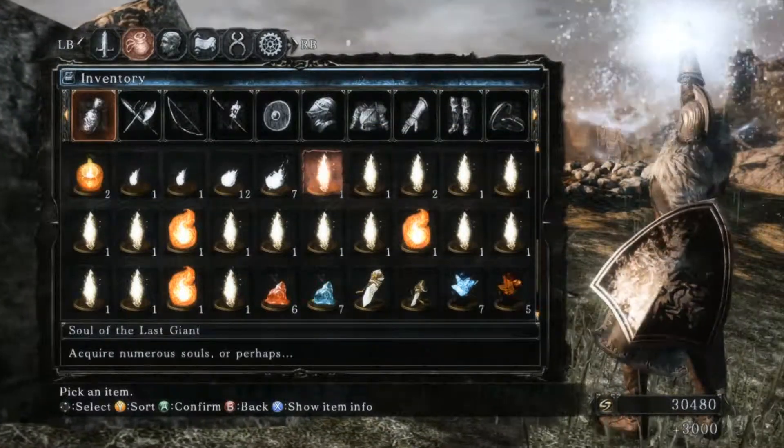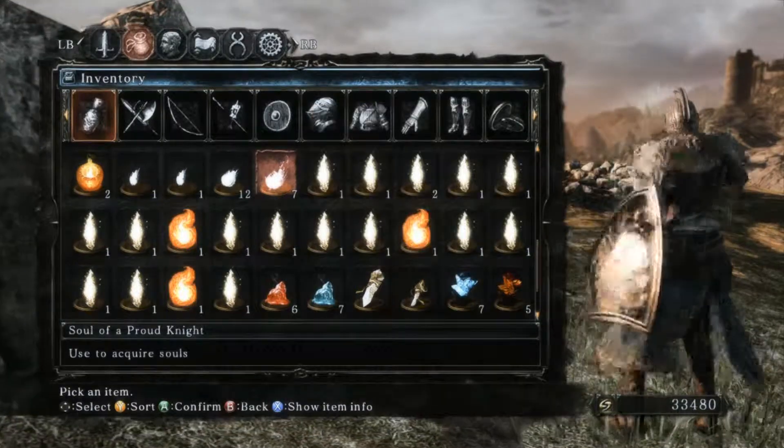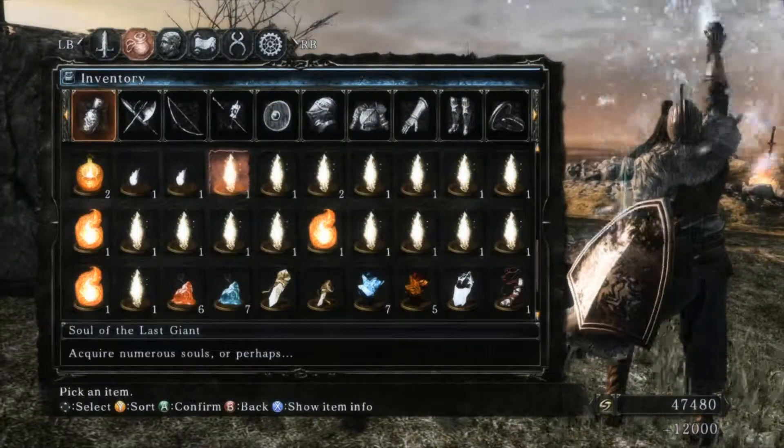There's also a vendor who sells Large Titanites, so we can upgrade our armor even further. Hopefully this armor will carry us through the game, because I don't feel like upgrading another armor set to be better than this one.